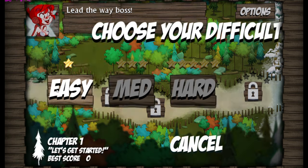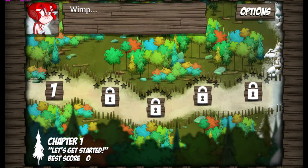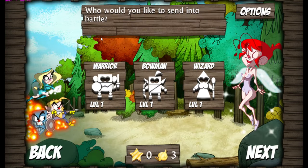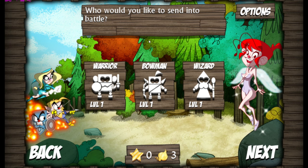Lead the way, boss! It's Mike here from Blast Process and we're about to play Onion Force! Choose your difficulty — easy, medium or hard? We'll take it medium. We can't go medium because it's locked, so it's going easy then. You call me a wimp and I couldn't choose medium? It looks to me to be a cross between a hack and slash and a tower defence game at the same time.